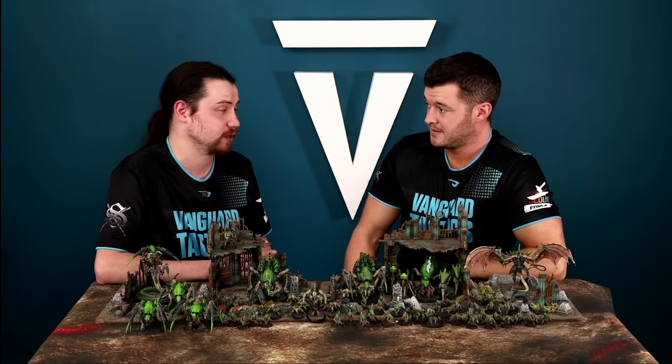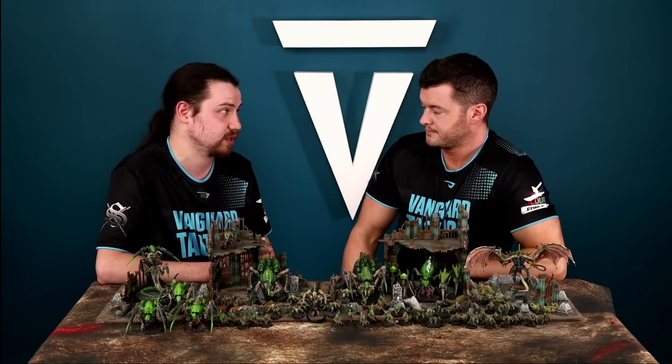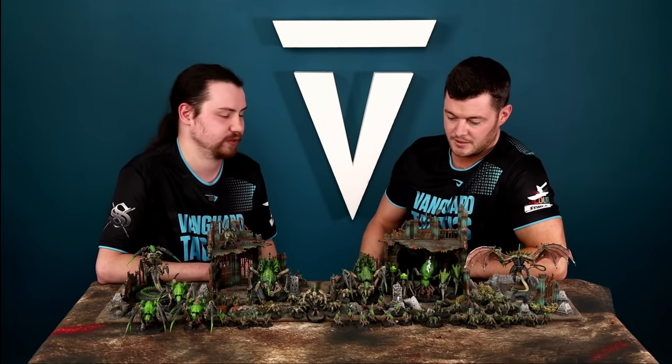The Winged Hive Tyrant can be shot and can't join Tyrant Guard. The foot variant can join Tyrant Guard but doesn't have the psychic ability. It has a 2+ save and the high toughness you'd expect from a monster, with four wounds. The five plus Feel No Pain enhancement would be a strong choice here, making it a real utility unit.